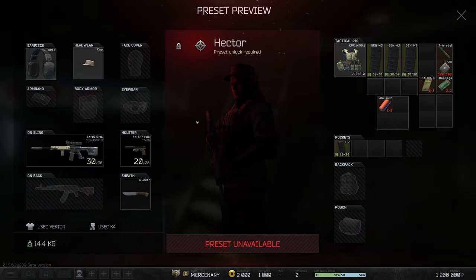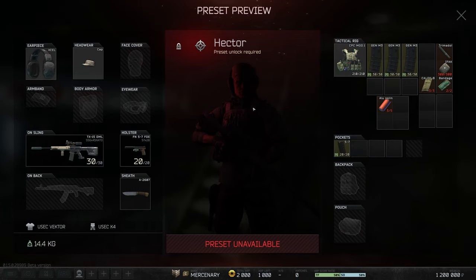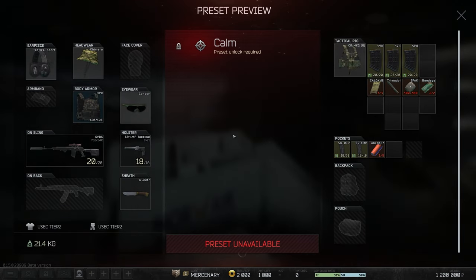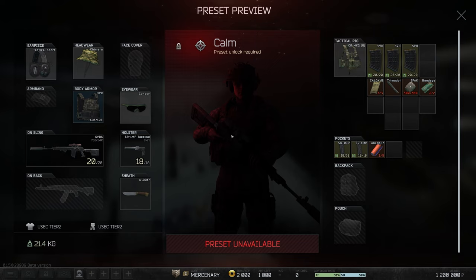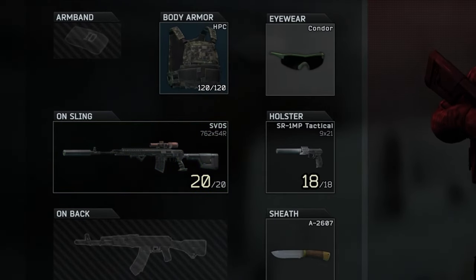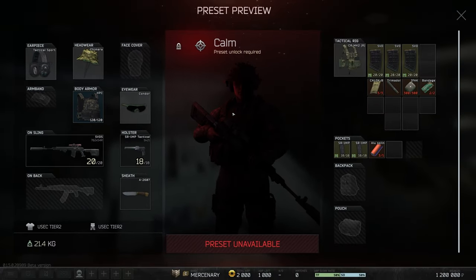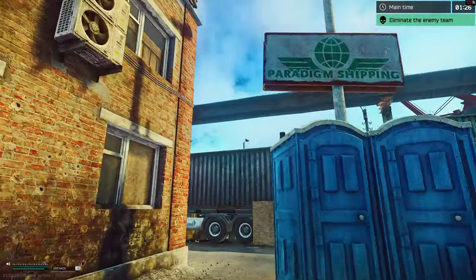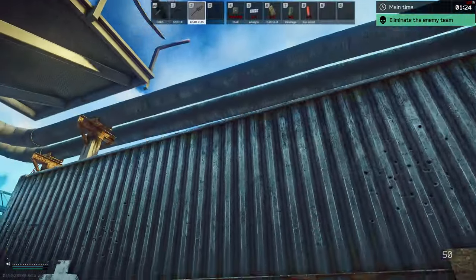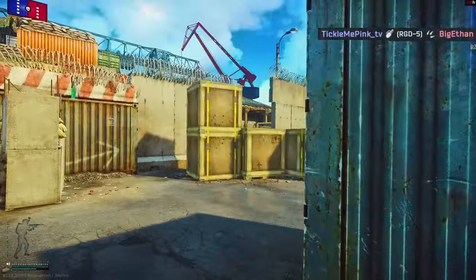The first Marksman kit is Hector, who has 5.56 A1, plenty of it, and a CPC rig — actually fairly armored. The only real drawback is no helmet, but this is your go-to DMR head-tapping class. Up next is Calm — a very effective class though much less armored than Hector. You'll be running a very meta SVDS loaded with PS ammunition. If you can keep your range, you'll be putting people down to the thorax no problem. The Marksman class actually has a lot of strong kits with logical progression — I don't think many will steer you the wrong way.